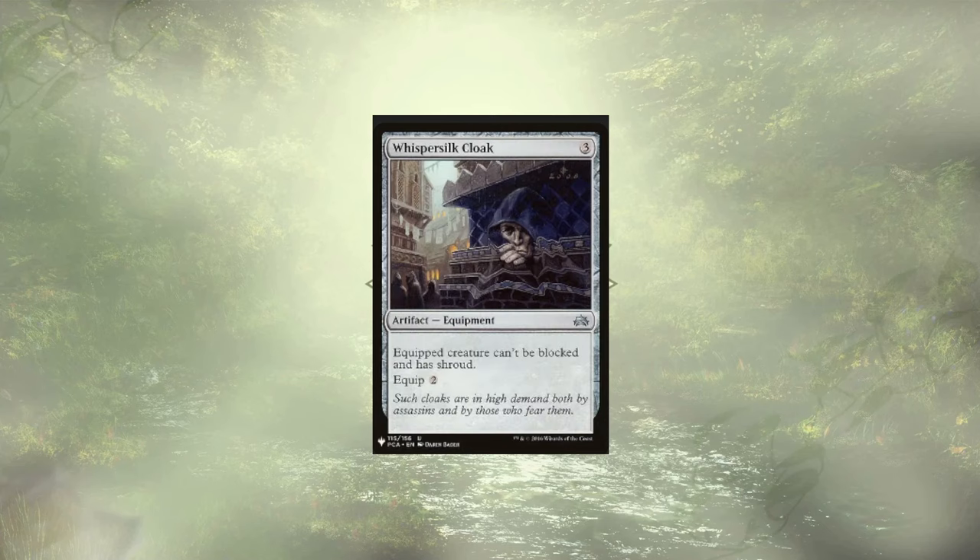Continuing the 'Can't Block This' trend, we have Whispersilk Cloak, making a creature unblockable and giving it shroud. If we really need to target it with one of our own effects, we could move the cloak off and back on, but most of our abilities don't actually target our individual creatures, so the shroud doesn't really get in our way.